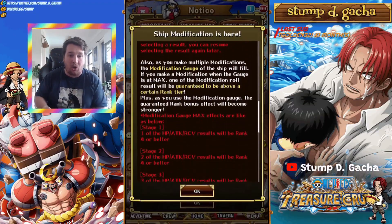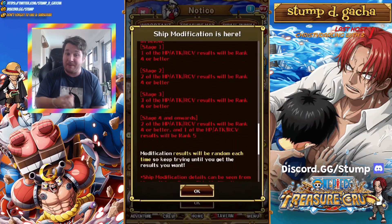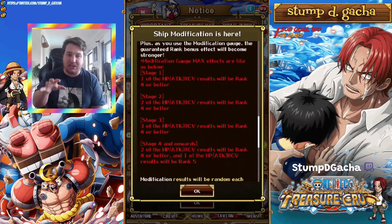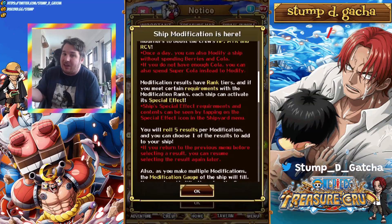To start this off, you need to get your ship to level 12, which costs 20 super cola and about 15,000 regular cola. Now, this is a lot. A lot of players won't have this, but I do want to state a preface that all of this stuff is very endgame and is very luxury.